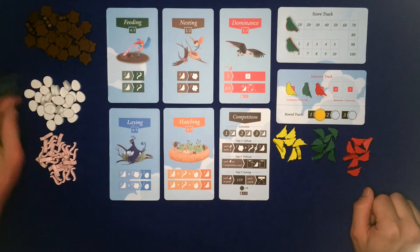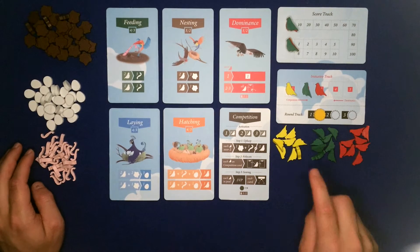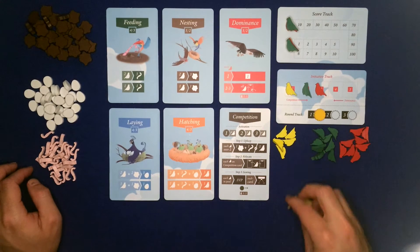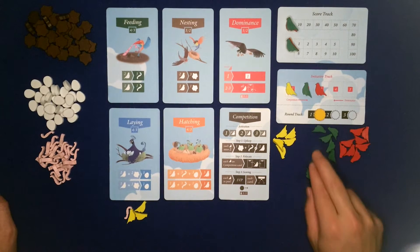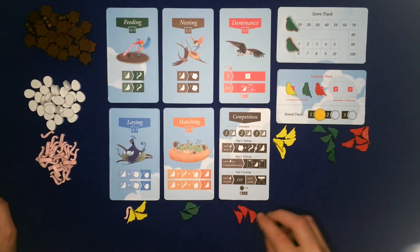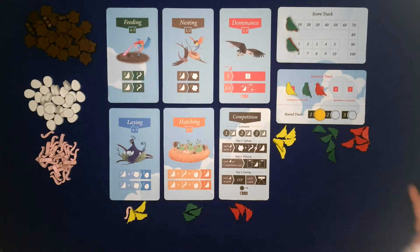some eggs and some worms. The players discussed it before they started the game and it turned out that yellow woke up earliest this morning, so yellow gets to go first. The early bird gets the worm, so they will get three birds and one worm, and the other players will just get three birds and no worms. So what is the aim of this game?